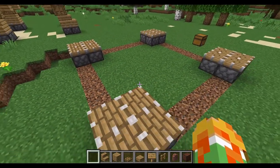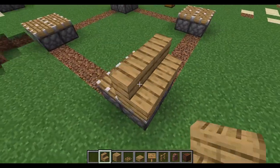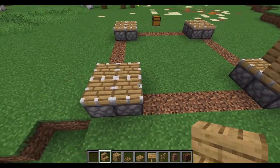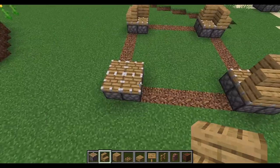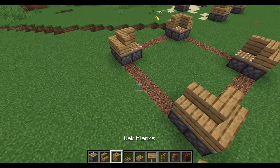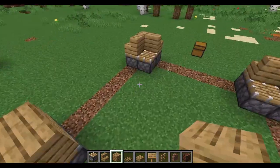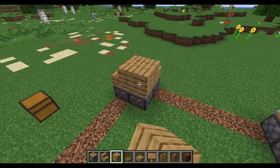Next we are going to use the oak stairs and just place them on the three corner areas, so the inner corners of each square will not be filled with stairs. It looks kind of like a triangle pyramid going inward. Then using the oak planks we fill in the missing blocks.